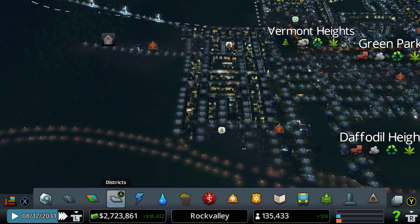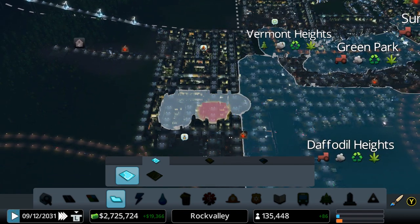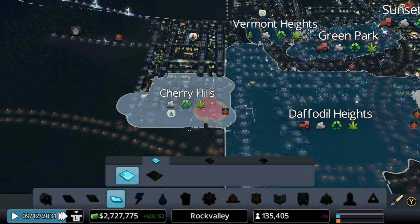Go to districts — the first one you come onto is A — and I'm just going to make this little area here my leisure zone on this side of the map. I've got loads of leisure zones already, but this one will be over here and quite small.